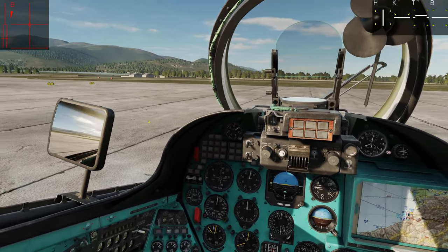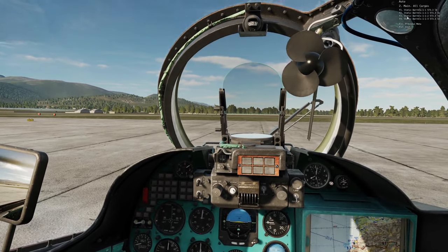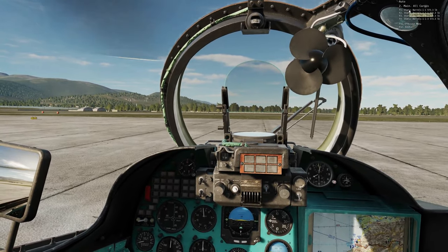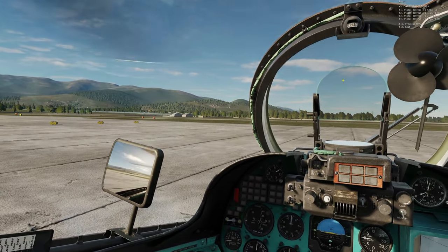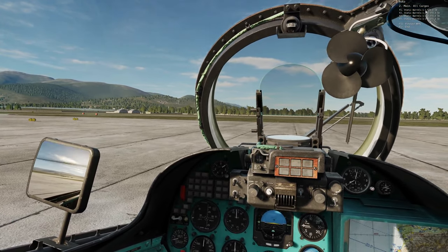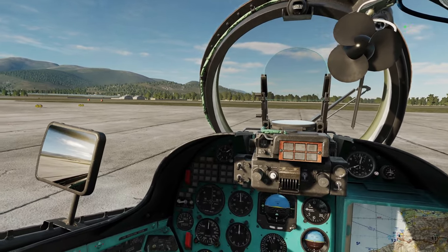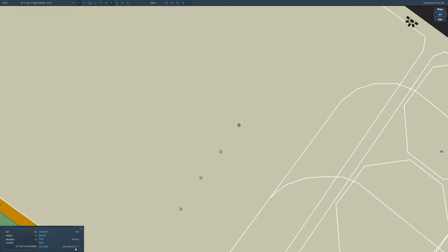Once we are next to the cargo, we're going to press the communications menu, press 'all cargoes,' and select the cargo at the top of the list. That will be the one closest to you. If you're not sure which one that is, it has the name. Barrels 1-1 is the closest one to me. We could press F10 here and look at the barrels — there is Barrels 1-1.